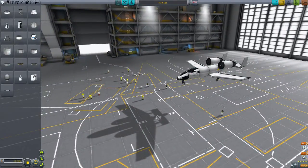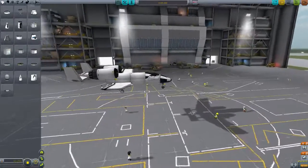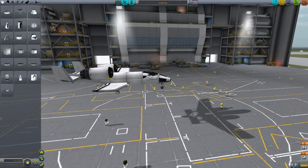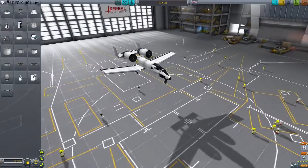This is the A-10 Warthog, or Thunderbolt. And as you can see it looks pretty sweet, especially the rear. I don't really like the cockpit, but KSP doesn't have anything with which I could make the A-10 cockpit.